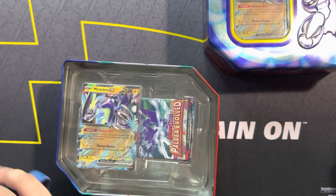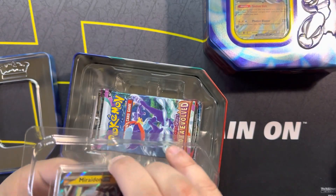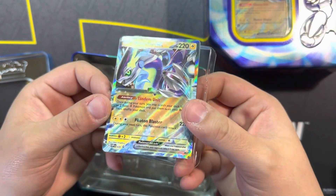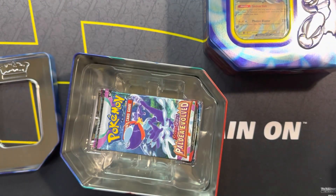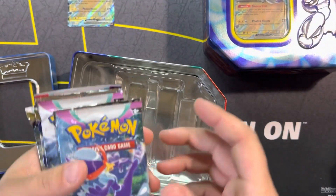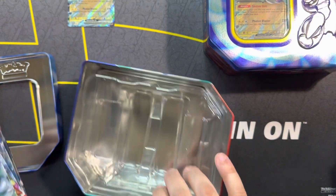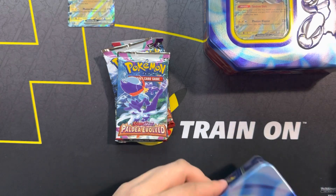We'll open up the Moridon tin. I have no idea what type of packs are in there, but obviously we can see Paldea. Let me get the promo out here real quick for you guys. And then we've got a code card for the tin on the Pokemon Online. So we've got Paldea, Paldea, Scarlet and Violet, Silver Tempest, and Brilliant Stars. That's a pretty solid array of packs — I will definitely take that.